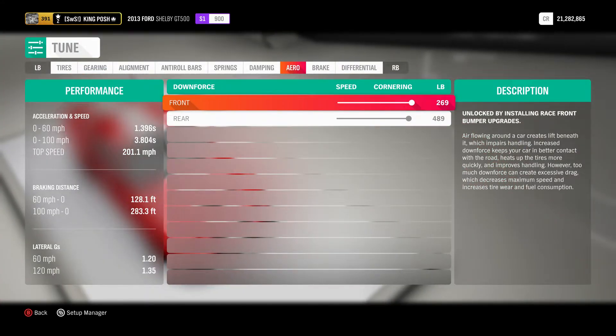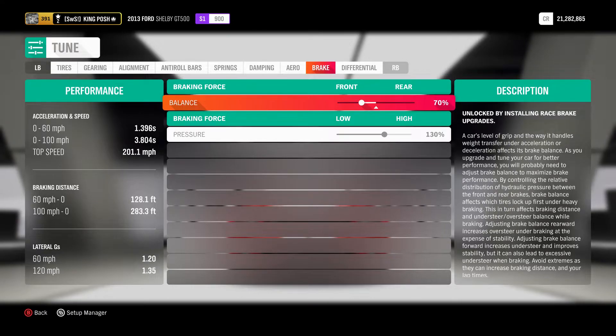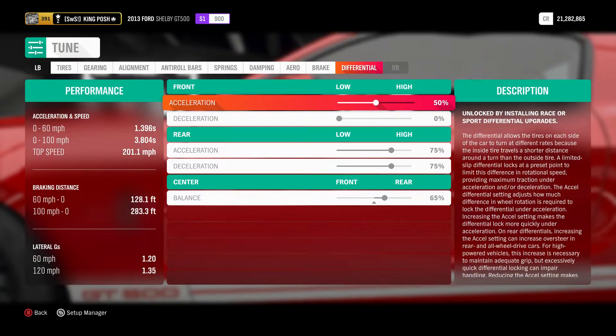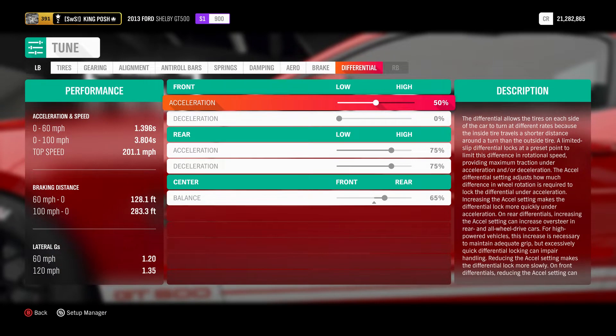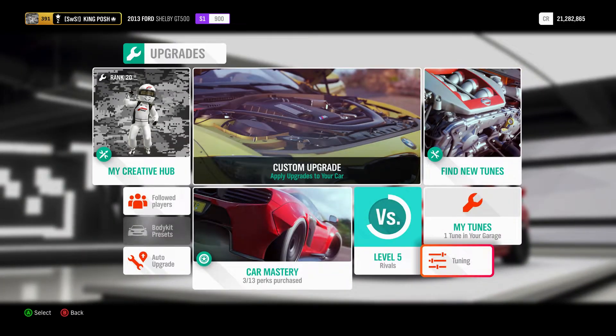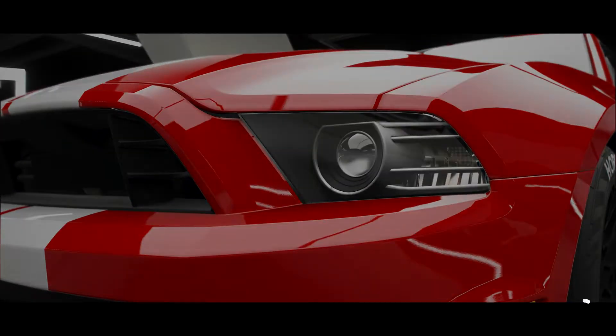Aero is fully maxed out front and rear. Braking is set to 70% to the front with 130% pressure. For the differential I just left it stock — I didn't want to bother with it. I test drove it without tuning the differential and it works perfectly, so there's no need to change it. That's the full tune.